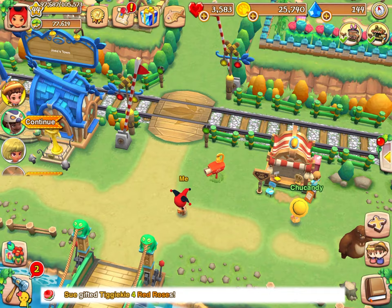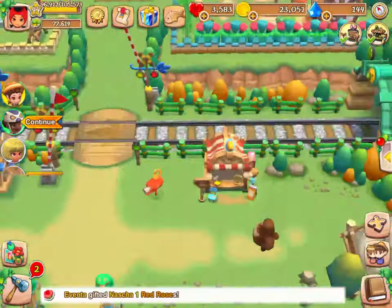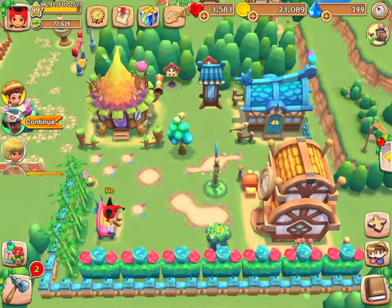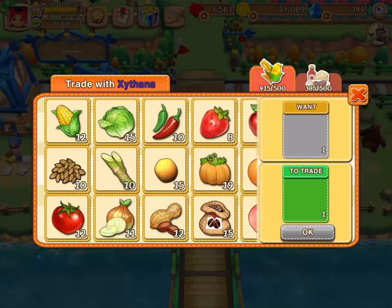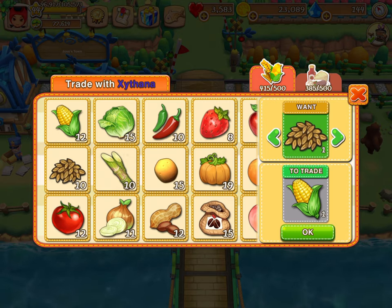But what if you want to sell to a specific player? You can either wait till they are in your town, then place the good in your market stand and let them purchase it for coins, or tap on the player and initiate a 1 to 1 trade. You can only see this option if you are in your own town, but if you are in someone else's town they can tap on you to trade. This lets you trade one type of good for another type of good.